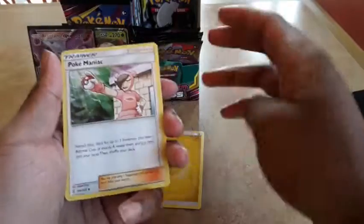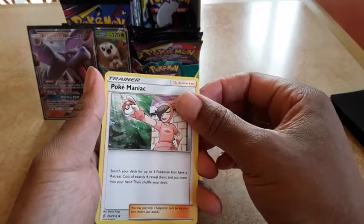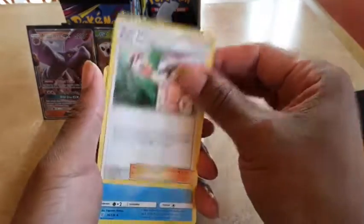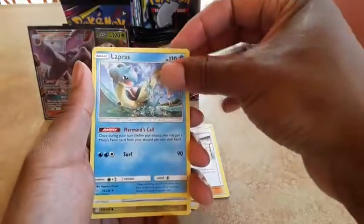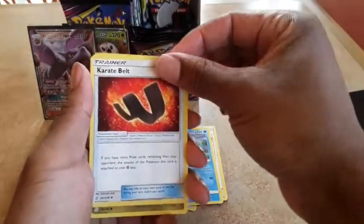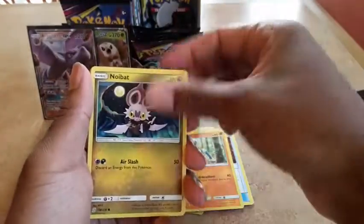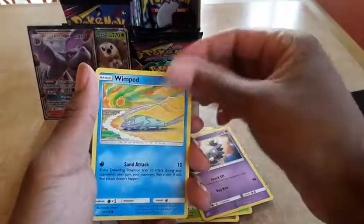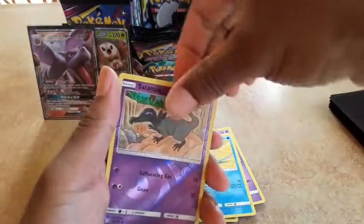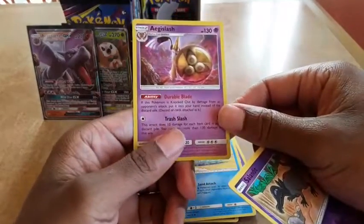We got electric energy, Pokémaniac — up to three Pokémon with a retreat cost of exactly four; reveal Pumpkaboo and put it into your hand — Lapras, which gets Misty's Favor into your hand, Karate Belt, Meditite, Noibat, Swadloon, Skorupi, Wingull, Salandit, and Agai Slash as our hollow. Look at that — if this Pokémon is knocked out by the opponent's attack, it goes back to your hand instead of the discard, and it does 10 damage for each item card in your discard pile.